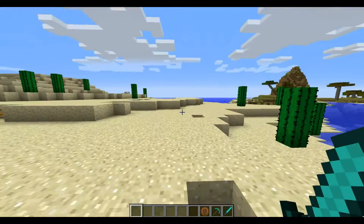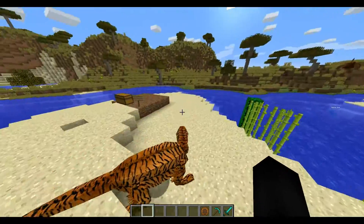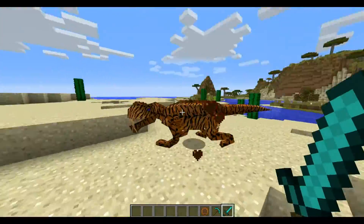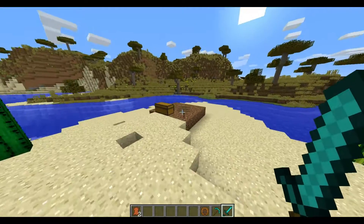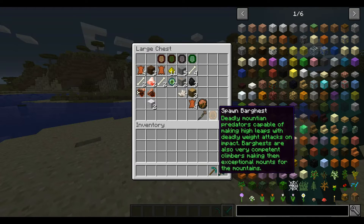The Bargast is this weird leopard lizard thing — like a leopard-type Komodo dragon. If you kill it, it can drop leather and bones. It's a nice little pet you can have.